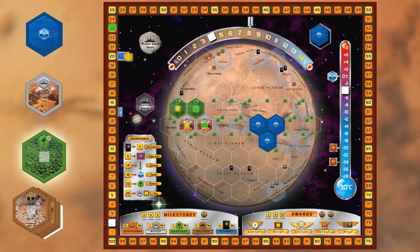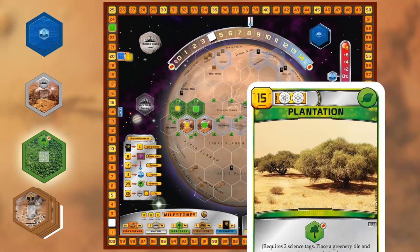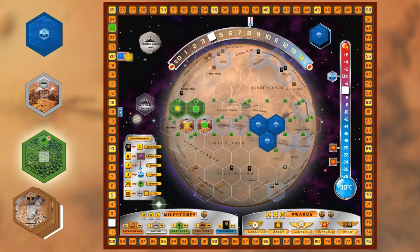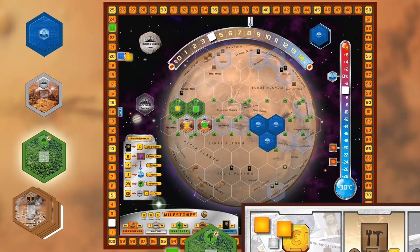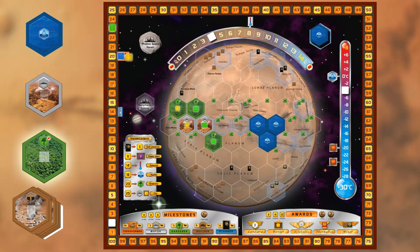Greenery. Just like playing the other tiles, you can play a greenery tile if you have a card for it, or if you're using the standard project greenery. But you can also use an action and exchange 8 plants to play a greenery. Pay 8 plants and place the greenery. You must place the greenery tile next to one of your own tiles, except if that's not possible. When placing the greenery, you get to raise the oxygen one step. And because you raised the oxygen, you also get to raise your terraform rating one step.